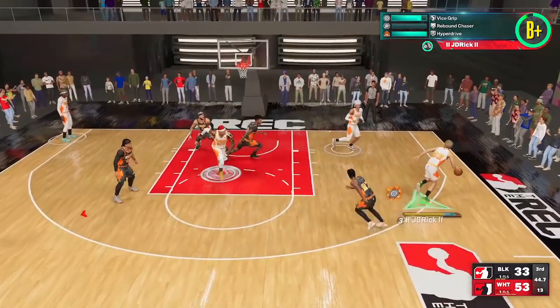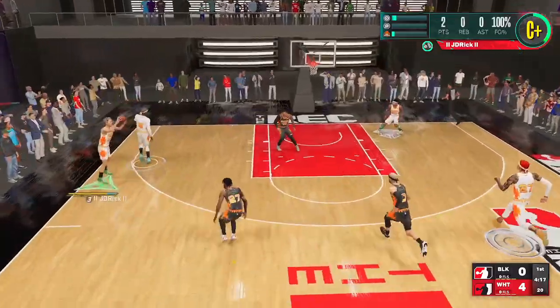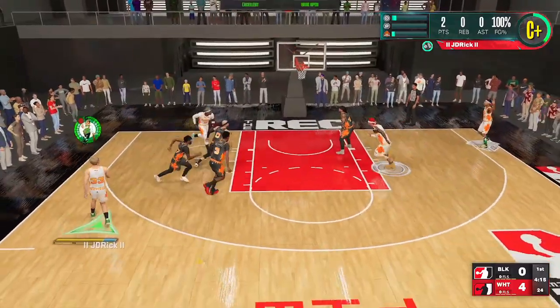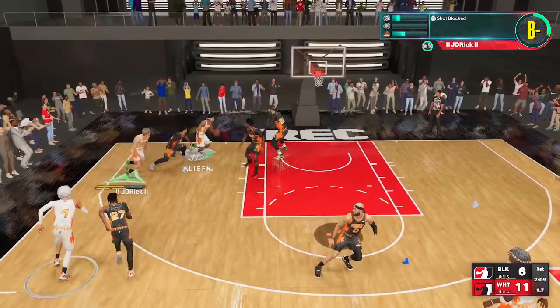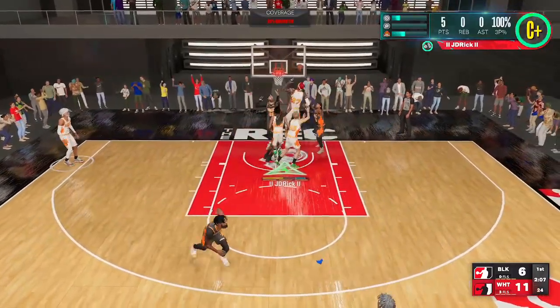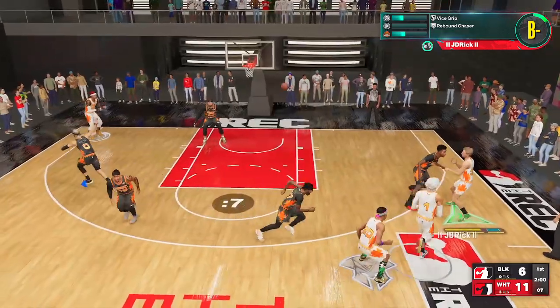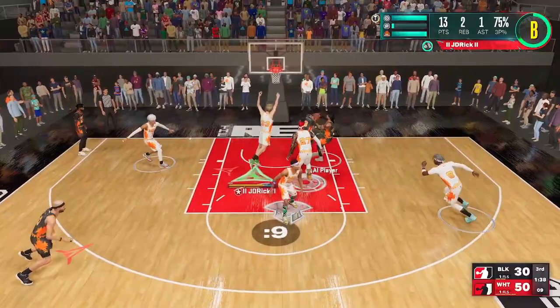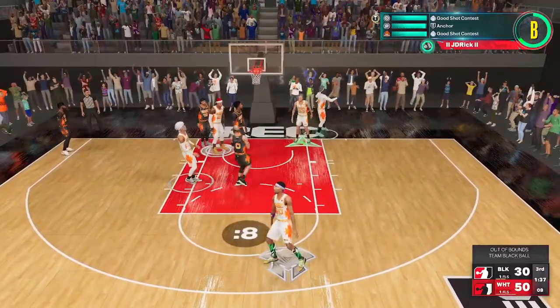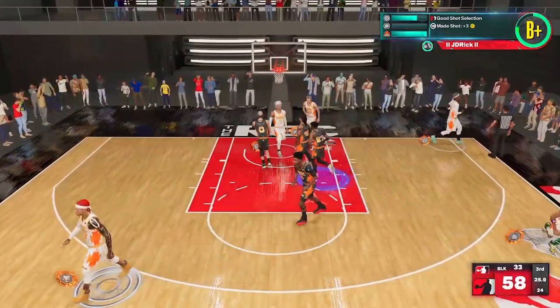Playing rec with randoms can be a little stressful at times. Some people refuse and flat out won't play with randoms at all — they've always got their five squad. But working man, got a family, full-time job, don't always have time to do that. So this weekend during double rep in the rec, I decided to take my Larry Bird build, go in there, have some fun, and sometimes you just gotta backpack it and carry the randoms to a win.